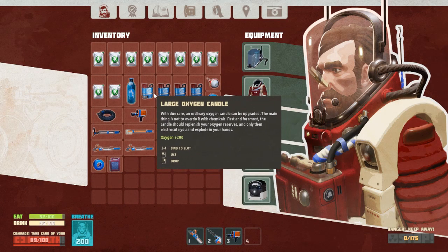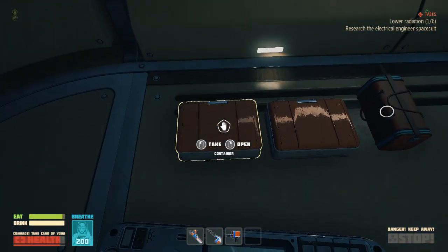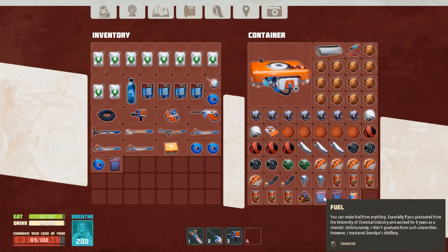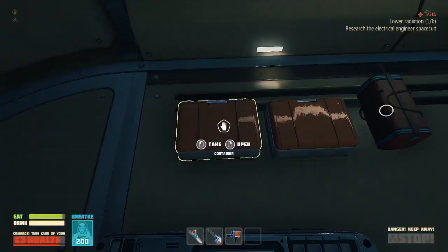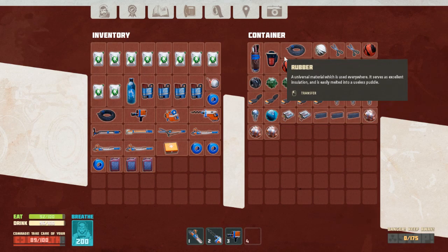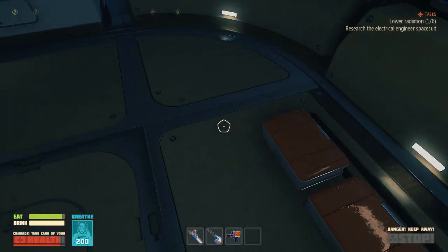Alright, so we've got some oxygen candles, we've got some water on us, lots of resources. I'm just going to take that fuel as well.